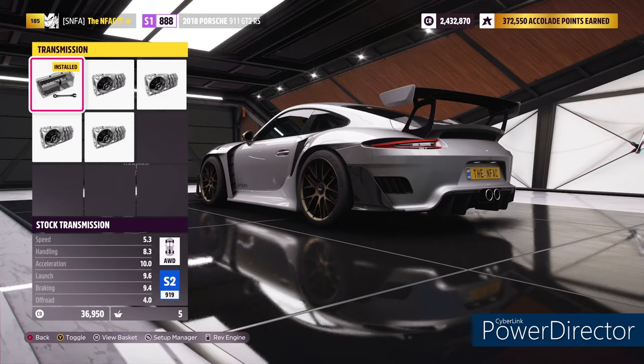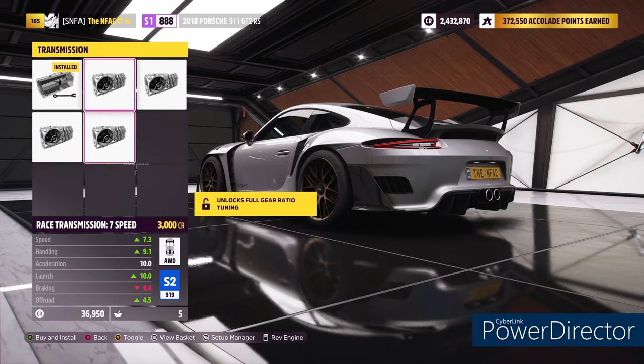There's the stock transmission, a Race 7, Race 8, Race 9, and Race 10 speed — they all weigh differently and show different things, but when adjusted, all race transmissions perform the same. The only difference is how many gears they have and how much they weigh: the 7-speed weighs less than the 8, less than the 9, less than the 10. Unless you want a 10-speed for some reason, always use the lightest one — unless you need to shed a class point. For example, the 7-speed is a 919 build and the 8-speed brings you down to 918, so there's one way to shave off class points.